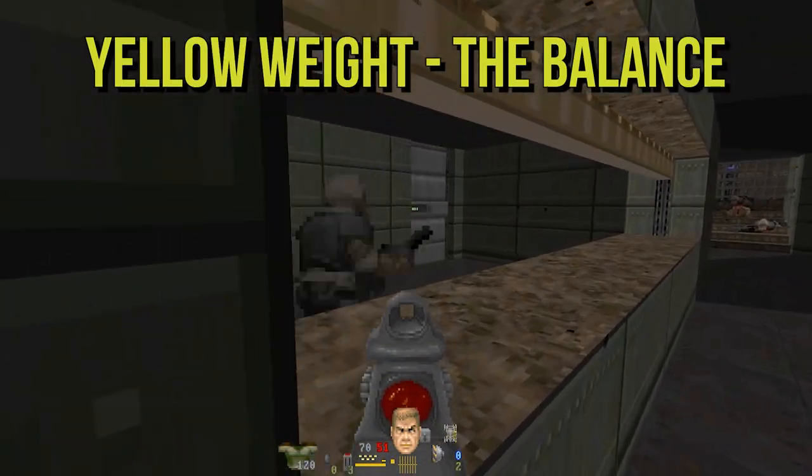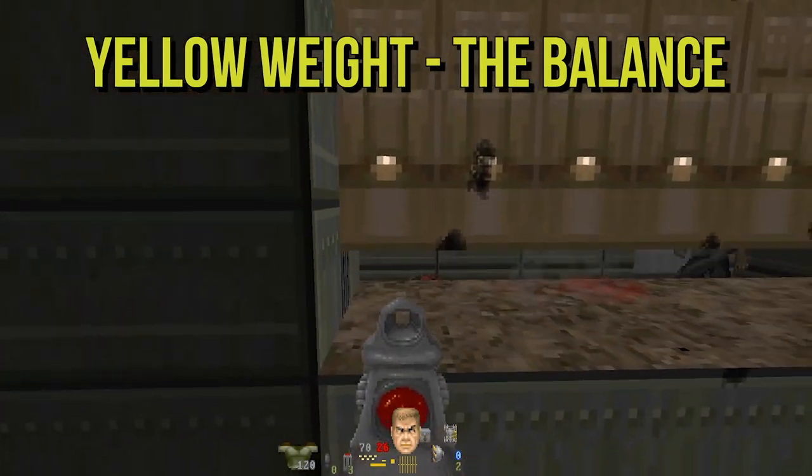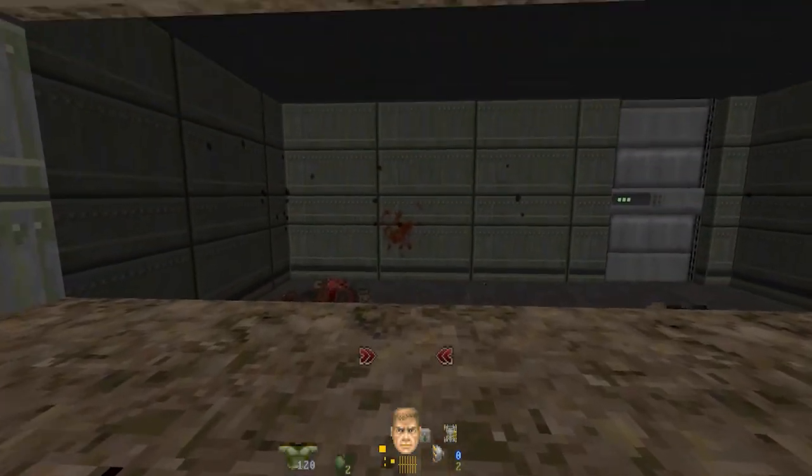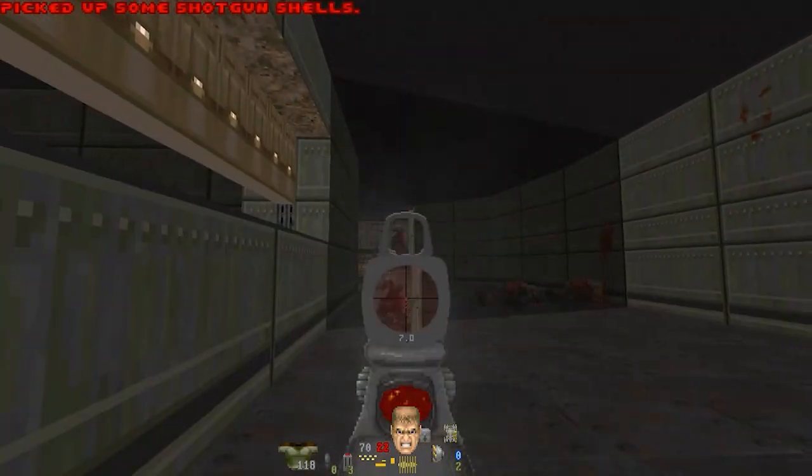Most folks play at yellow weight. At yellow, you can still sprint and dodge — not quite as athletic as green weight, but still definitely doable. You probably aren't hurting for ammo and meds, and sprinting for cover is still definitely an option.